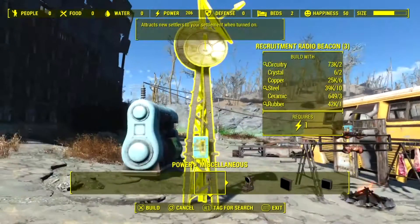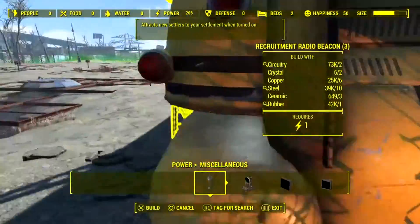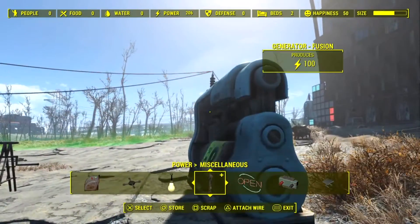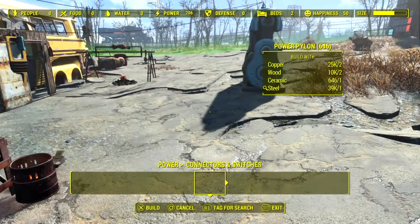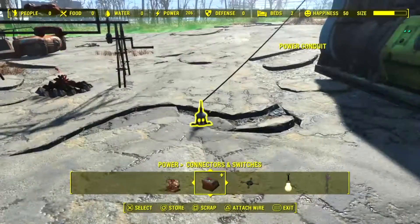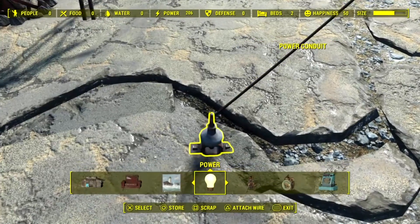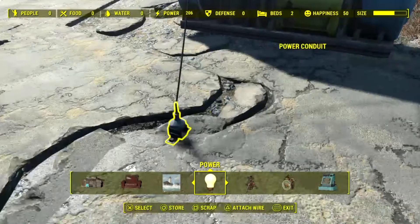Just say it's this recruitment radio beacon. If I set it behind this bus and I try to pull the wire across to this generator, it won't let me because there's something in the way. To get past this, just do the same method — set down a power conduit or anything like that, attach it to it, look at the top where the wire is, and then attach the wire. If it doesn't work the first time, that's okay, just keep trying. Once you see the wire it doesn't actually move about.